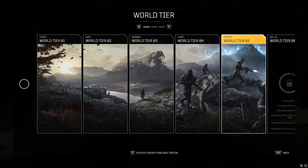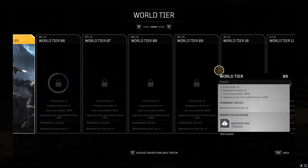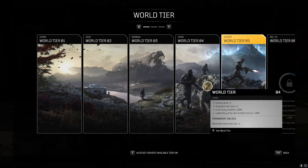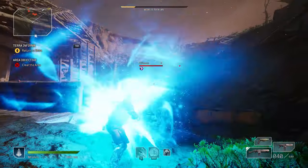Next, let's talk about world tiers. This game has about 15 world tiers, and every time you go up one world tier you get a reward, with the quality of that reward increasing as you climb higher. Make sure you go into your world tier menu and pick up any rewards waiting for you before the full game launches, so you don't forget about them.